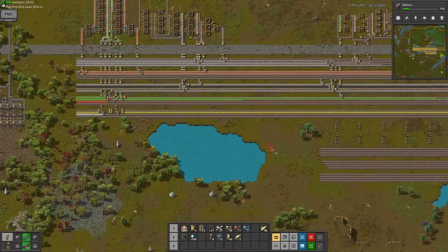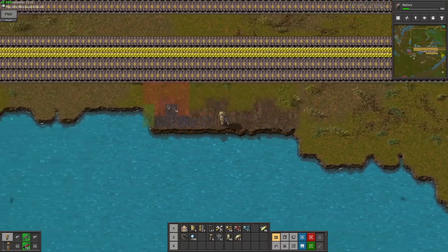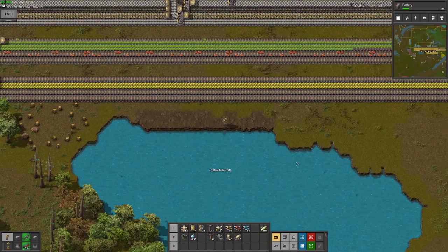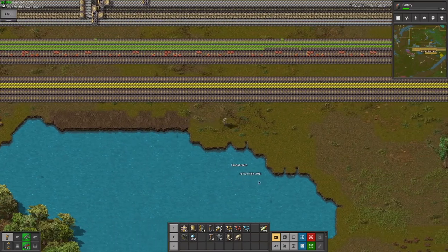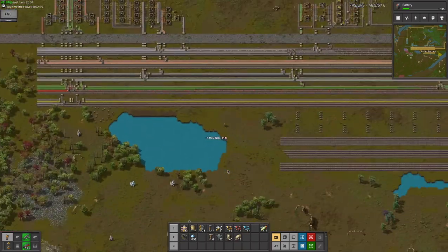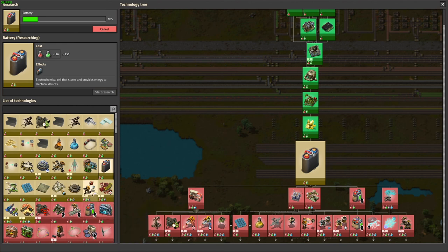I need to get rid of this lake — it's blocking my bus. I really need to do this, and it takes an obscene amount of landfill. I'm also going to get all the fish in here, because I know the fish can't respawn, and fish are quite useful. I even saw research that seemed to involve fish.